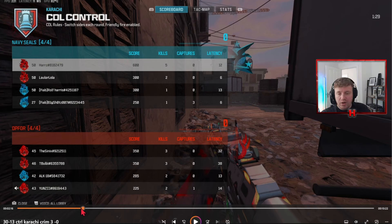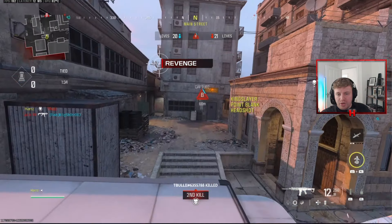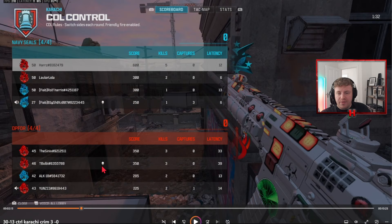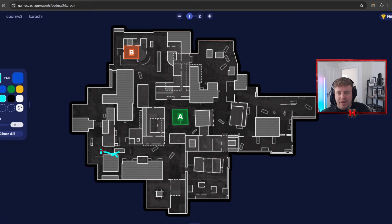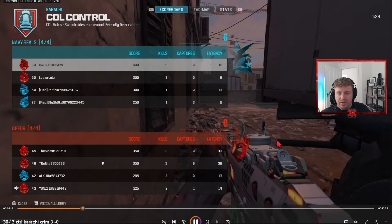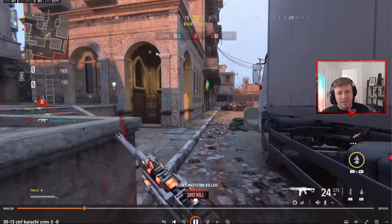We're spawning out, but we're not getting shot from the right, which means they haven't pushed out to scrap. I'm bearing that in mind as I push back to the same position — I keep returning to it because of how powerful it is. From this position you can see all the way through toward red, so you're not just holding the street, you're watching any bending and crossing, and you've got the view of top red too.